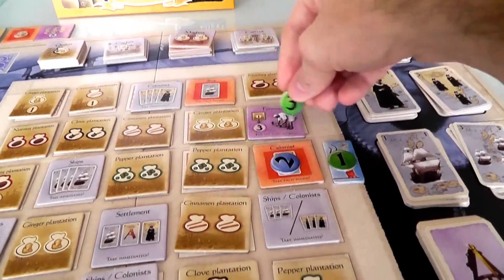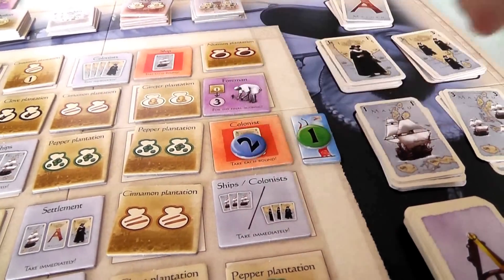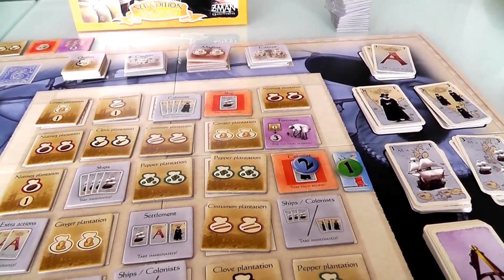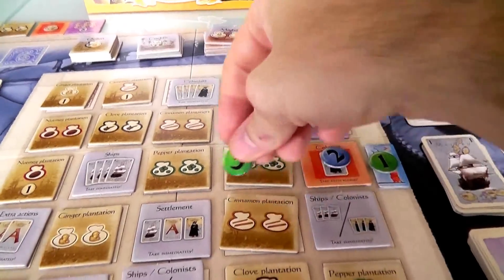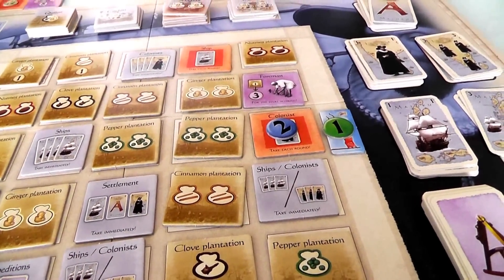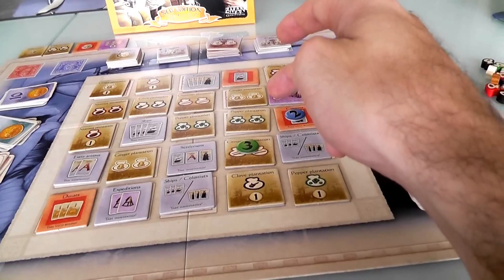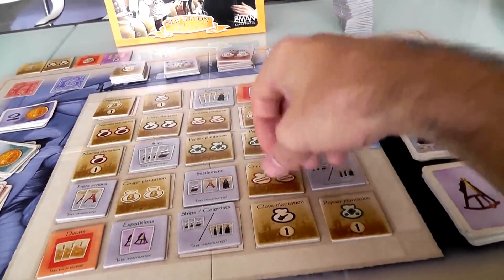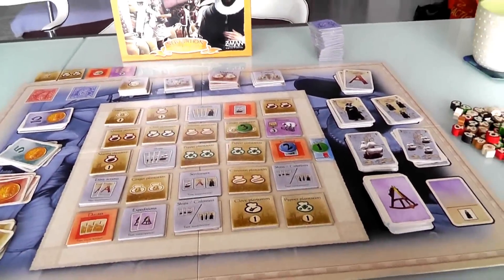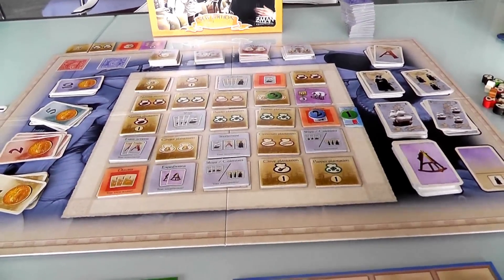For my third one, I could take any of these five spaces. I've lost some advantage on the colonists — Jen has placed her marker, so in auction two she'll have the advantage. In auction one and three, I'll have the advantage. I think I'm going to try to get a plantation — start doing what we're supposed to do, harvesting spices to ship home. I'm going to take the ginger. In a two-player game, we put down three auctions. There's always one more than the number of players.